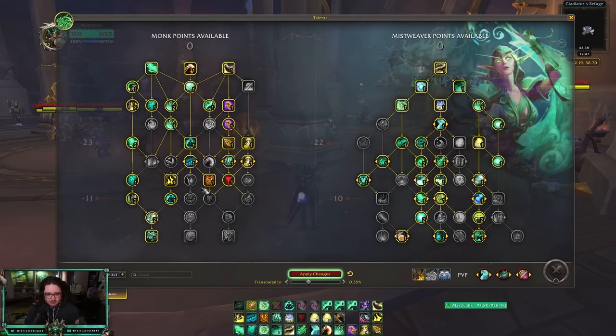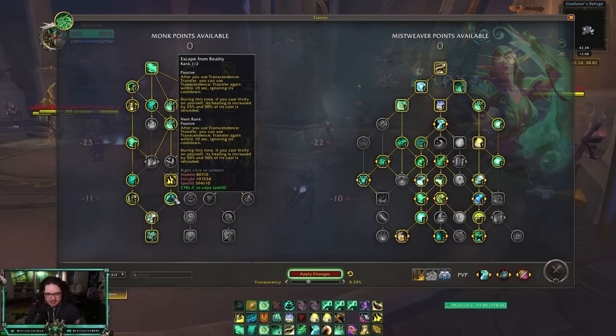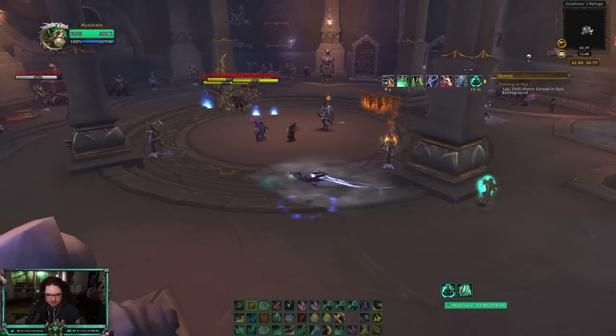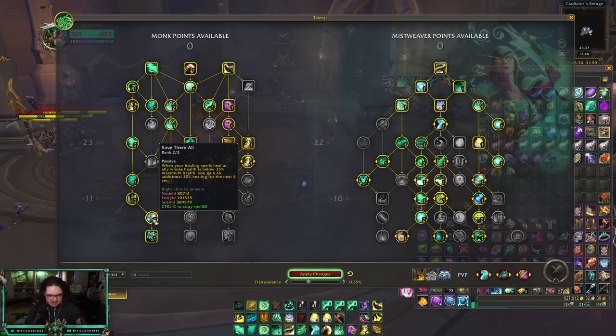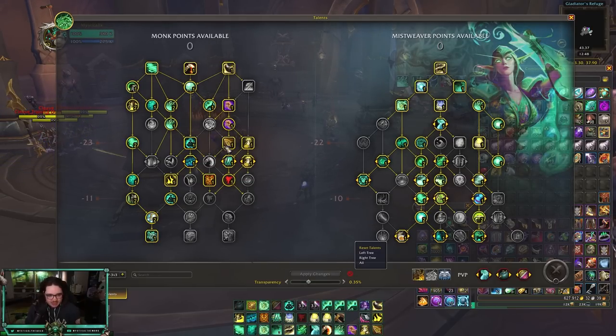Escape from Reality is what gives you double ports — you only need one point in it since the second point is just for extra Vivify healing, which isn't the main reason you take it. Then you get Save Them All, which makes it so healing someone below 35% health gives you 20% more healing for the next four seconds, which is good. And obviously grab your Statue. That's the left-hand side — a pretty standard build you can run every single game.